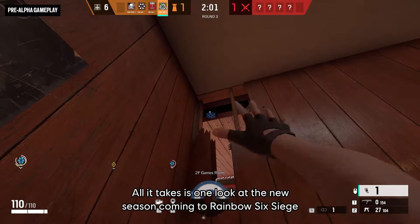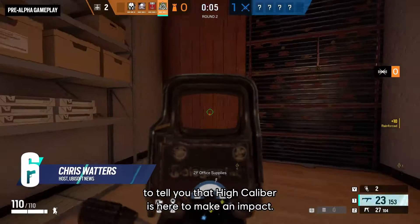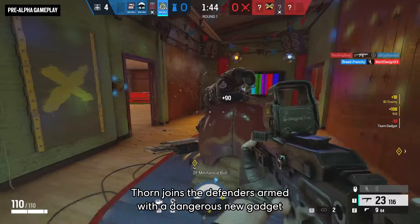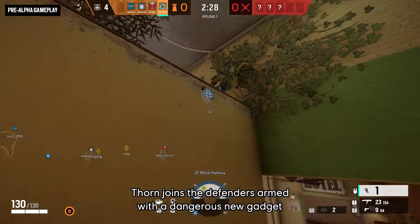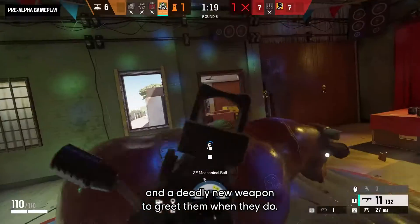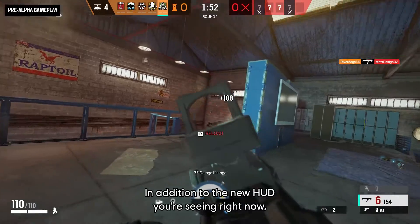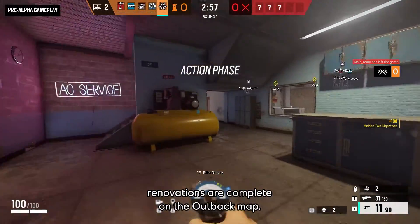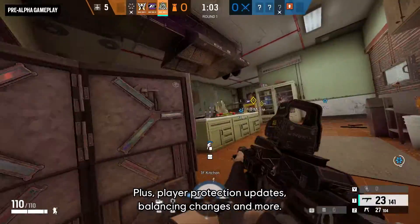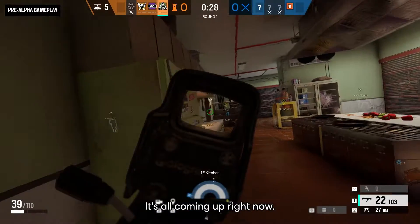All it takes is one look at the new season coming to Rainbow Six Siege to tell you that High Calibur is here to make an impact. Thorn joins the defenders, armed with a dangerous new gadget to send attackers scrambling and a deadly new weapon to greet them. In addition to the new HUD, renovations are complete on the Outback map. Plus player protection updates, balancing changes, and more — it's all coming up right now.